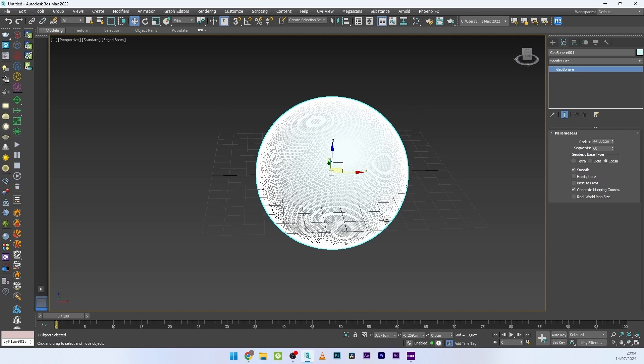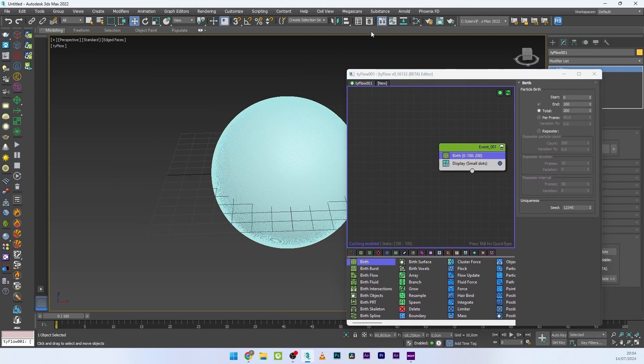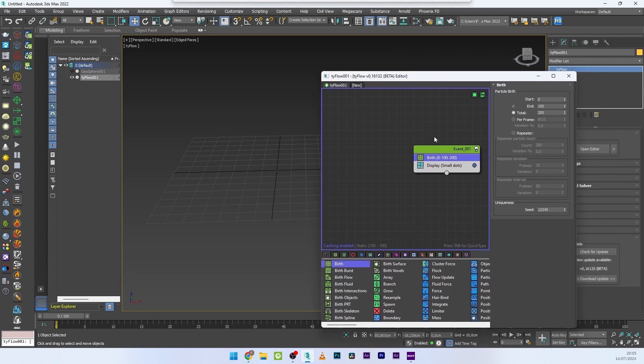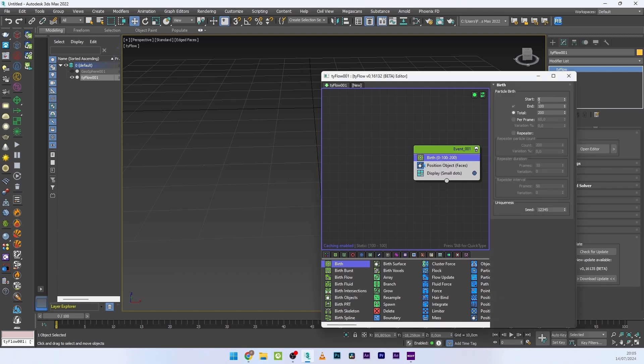Now what we want to do is create the explosion with Tyflow to create the impact point on the sphere. I will go here and add the Tyflow setup, open the editor, create a burst, move the windows, and activate the layer. I have the geosphere and the Tyflow setup. I'll deactivate the geosphere and now add a Position Object — pick the geosphere. In Birth, I'll set start to zero and to 50, and maybe a total of 15 for the impact point. Now I'll add the shape.